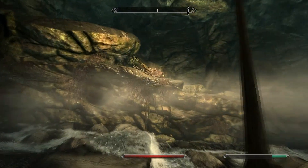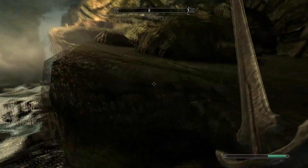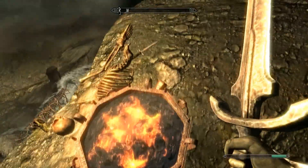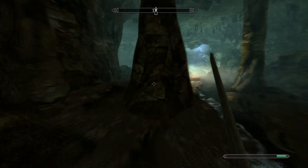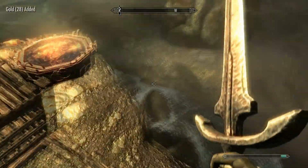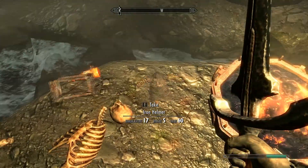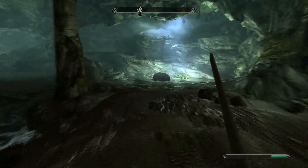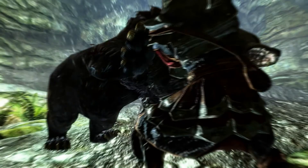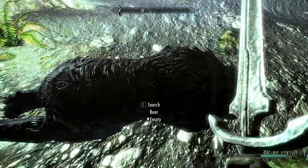He's getting up there — let's see if he has bone meal. Can't even search him. Oh my god, here we go — an iron dagger which I do not need at all. There's a coin purse — 28 gold. There's an iron helmet, I'll take that. There's a bear — boom, one hit! Bear's dead. Let me just take everything in there.